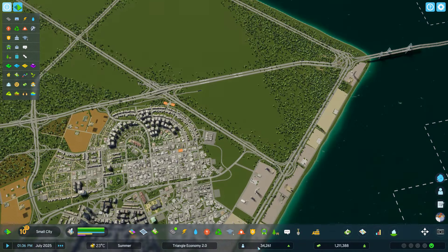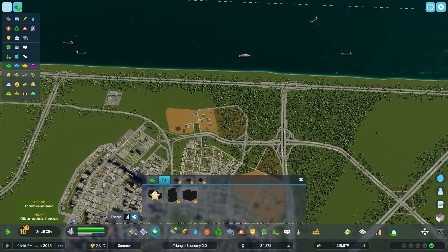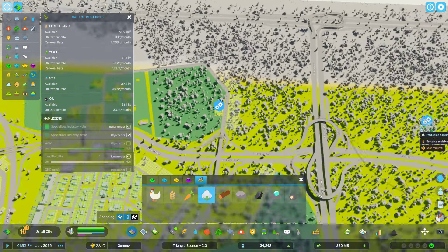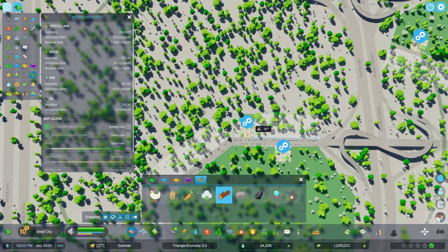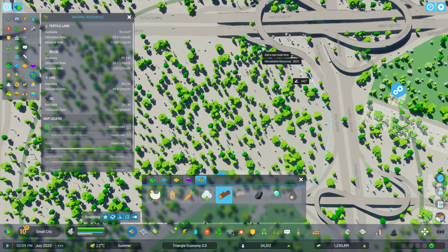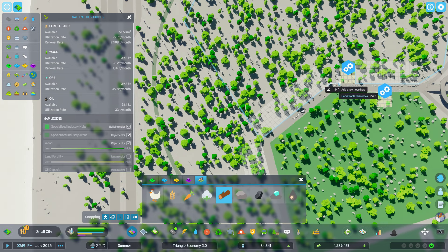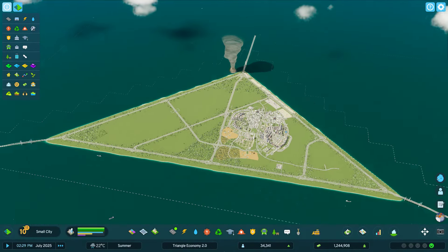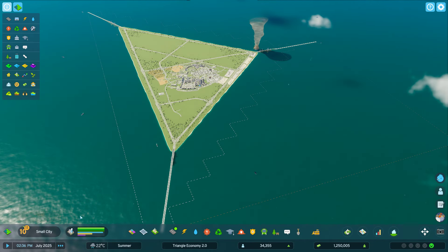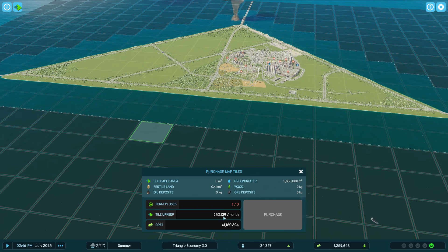If you want a lot more money in Economy 2.0, you best make sure you're building farms and a lot of them. That's why I made these massive forests — so people could utilize them. That was really the goal of this map: make something easy for Economy 2.0. You've got all these tiles pre-unlocked so you're not paying any taxes on those — you're only going to pay tax on new ones. If I was going to buy a tile you can see it's 52,000 a month per tile, which is just ridiculous.